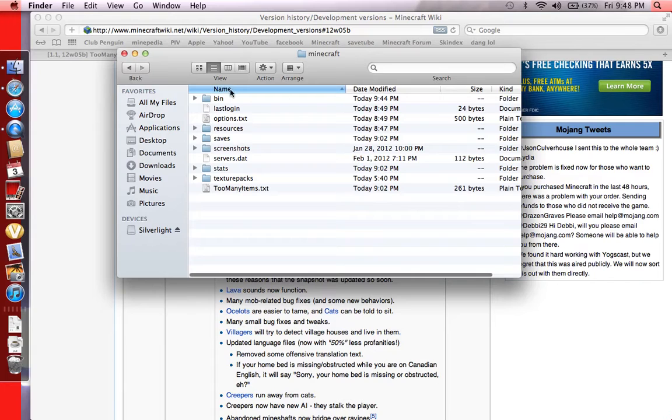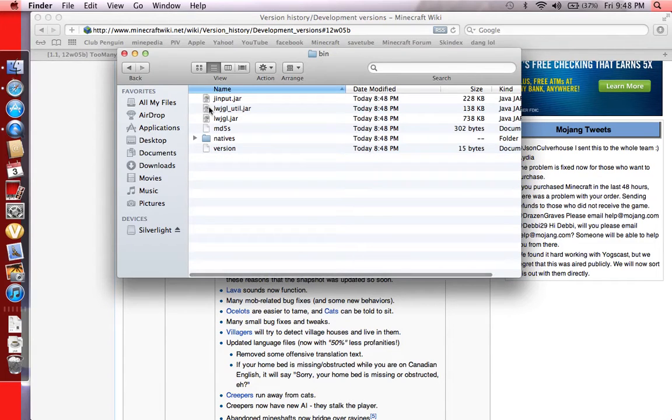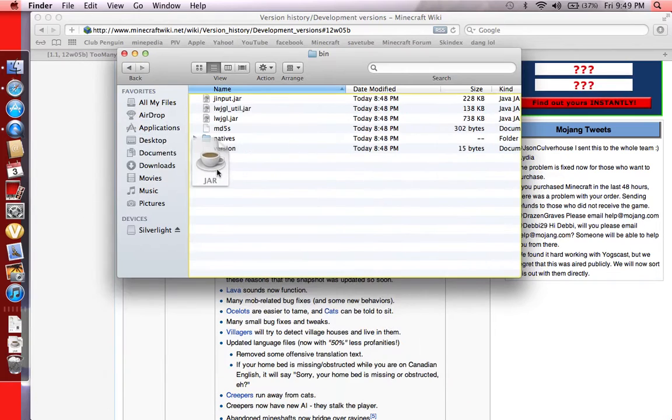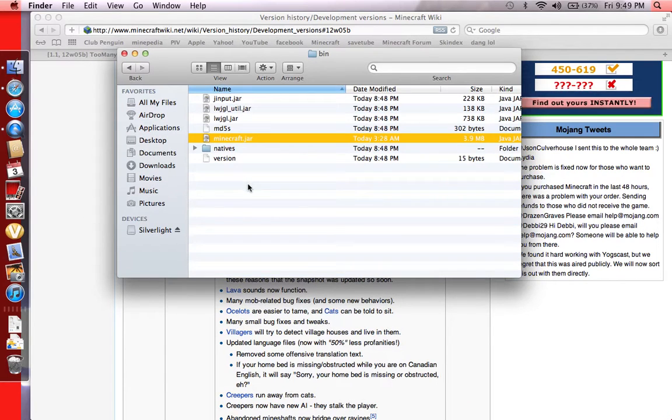Then navigate to Minecraft, then bin. I already took out my minecraft.jar — usually you want to place it somewhere you'll remember it. I just place my .jar on my desktop in case I want to switch between 5B and normal. You can just go to your Downloads, take the .jar, place it in your bin folder — it's that easy. So many people think it's complicated to get the preview snapshots, but it's not. Just find the download, it's not that hard.